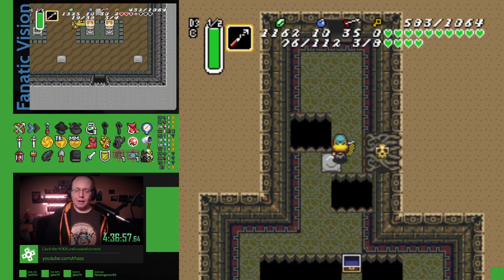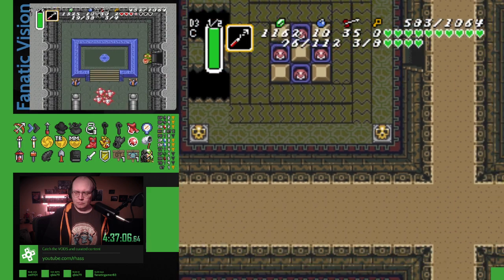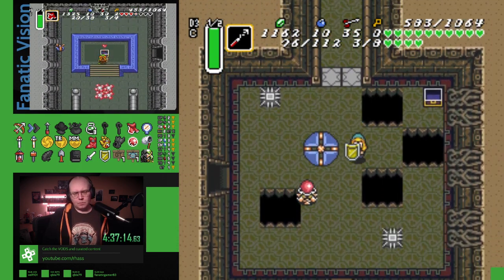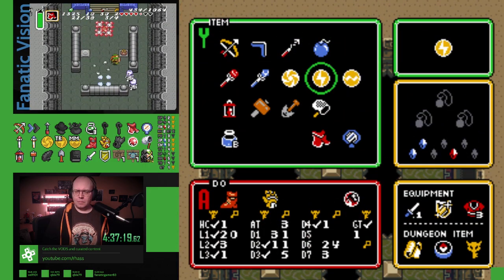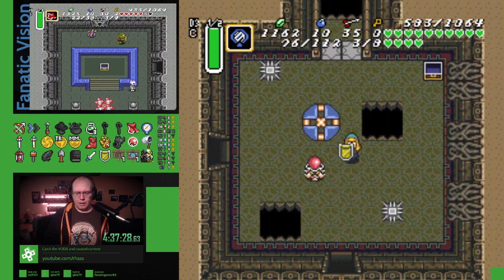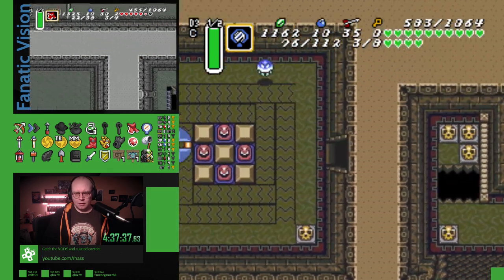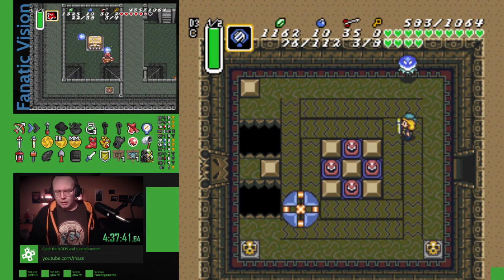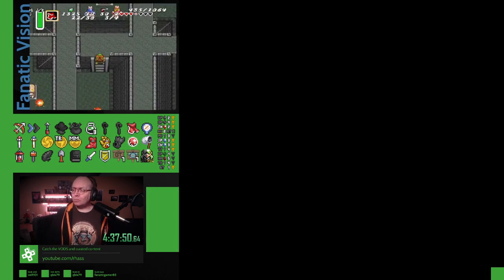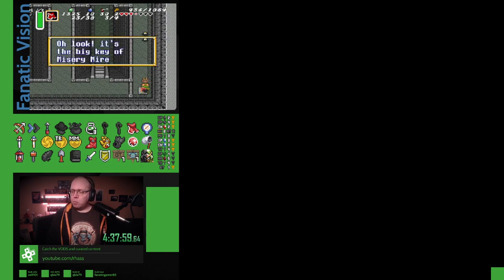We got another Thieves Town hallway. Where even am I? There I am. I might not be able to exit this dungeon from here — I think I need to save and quit. There's too much stuff going on. Ooh! What is this big key? Big key Misery Mire! Totally need that now. A heart piece — nice. Free health refill, I will take that.